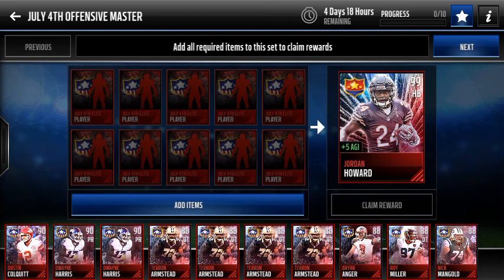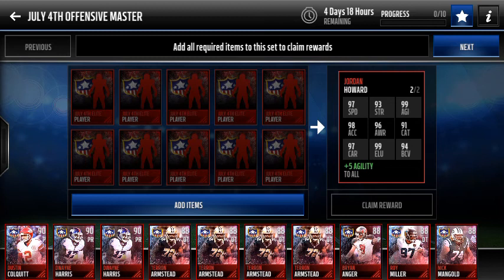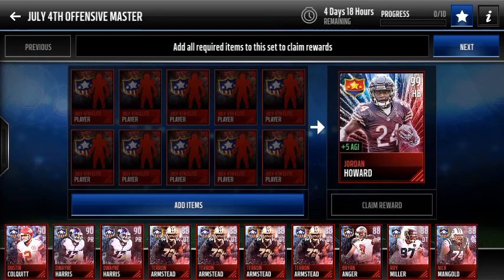What I'm doing in this video is a review slash gameplay of the 99 overall Jordan Howard halfback, plus 5 agility, July 4th offensive master. We're going to go ahead and put in 10 of these July 4th players to be able to get this 99 overall offensive master.